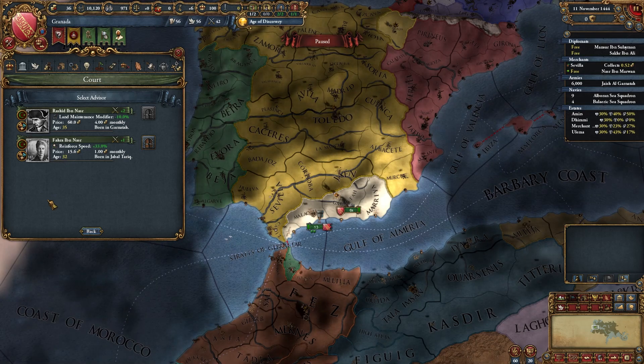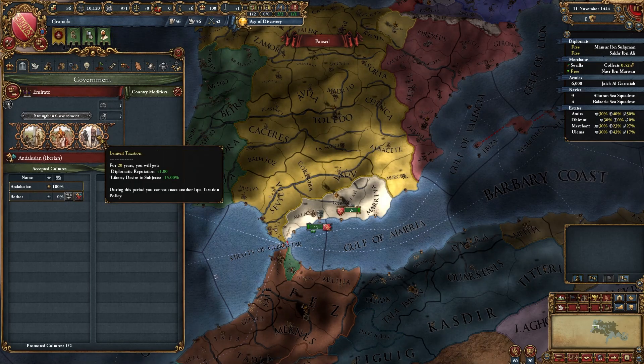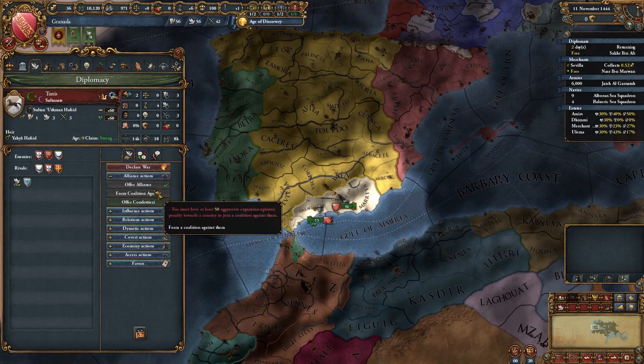By the way, if a morale advisor is available, hire him — that's very important. As your rival, choose Dlamson. Pick this taxation option, ally Morocco, and ally Tunis.